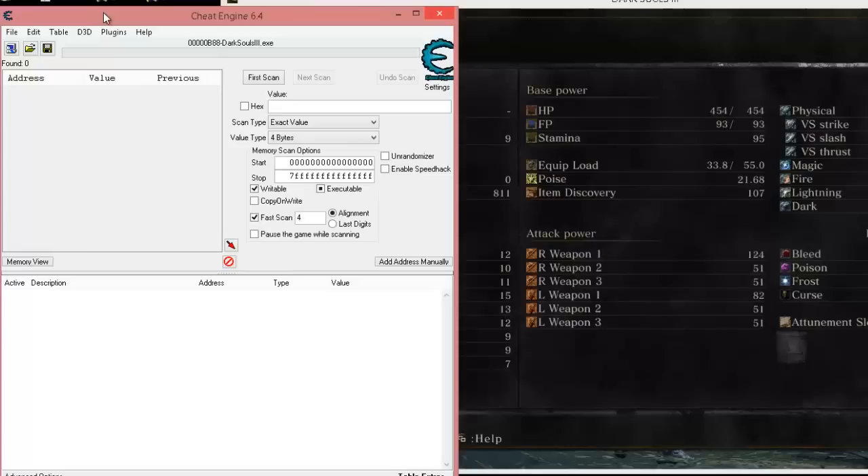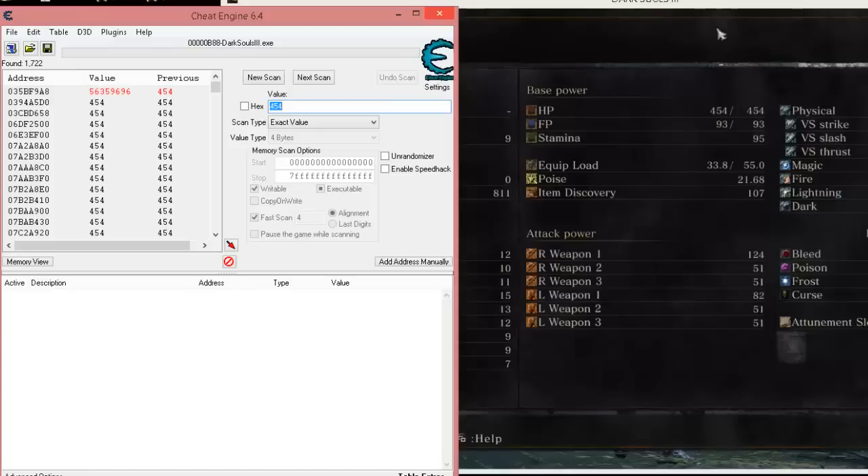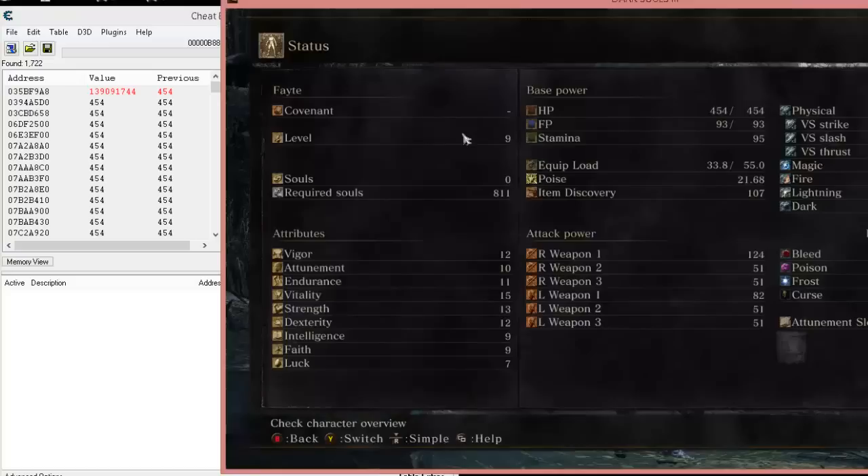I'm going to show you how you can actually look up two values at once - you can have several scans going on, practically as many as you want. Let's go ahead and try to find our health first of all. The reason we're not going to try to find our souls yet is we need to accumulate some soul points. This is a 64-bit game, and in any game you really don't want to do your first initial scan trying to find a zero or one because you'll be sitting there forever. Accumulate some points first - that'll weed out results a lot more quickly.